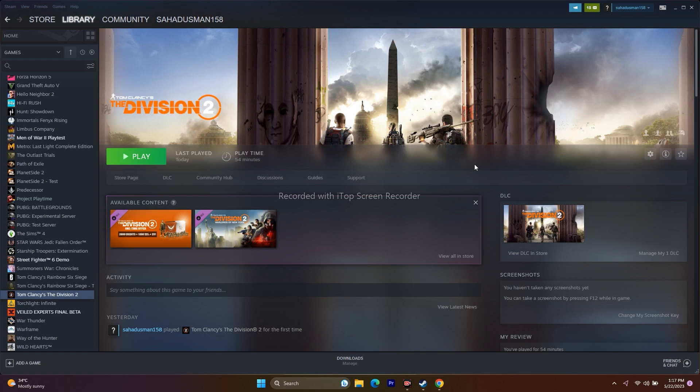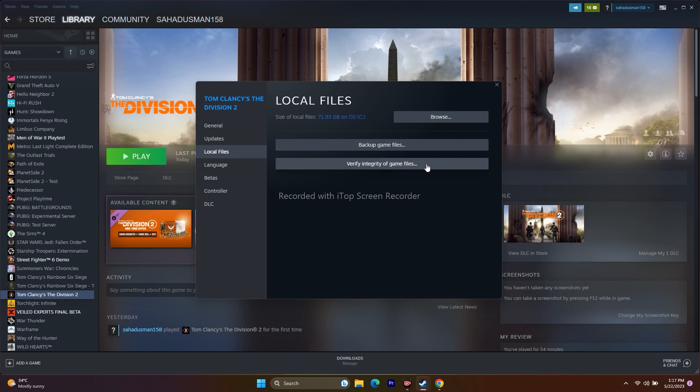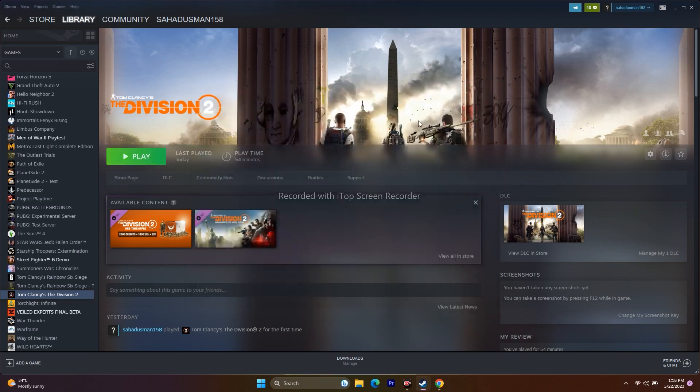The next step is to verify the integrity of the game files. Right-click on the game, go to Properties, then Local Files, and click on 'Verify integrity of game files.' If any files are corrupted or missing, this will fix them. Since the game is around 72 GB this will take a while. Once it reaches 100%, click Play and try to launch the game.